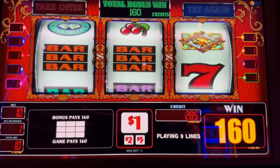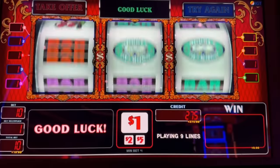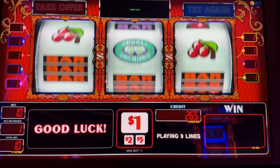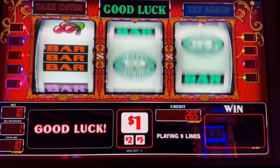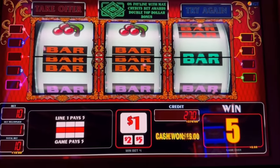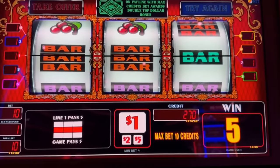All right, we're going to do two backup spins on this and then we are going to move on. All right, one more spin. So there you go — that was the new Double Top Dollar, nine pay line version, 10 credits a spin.